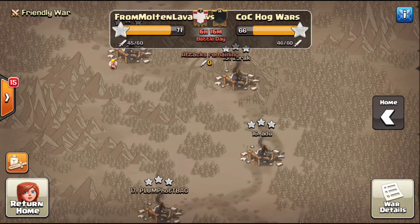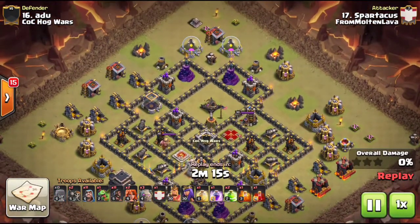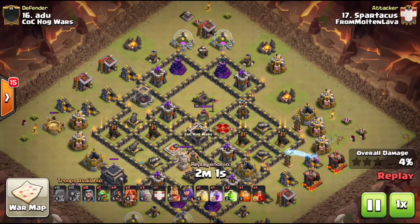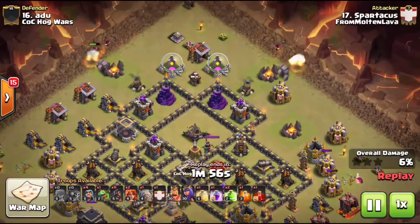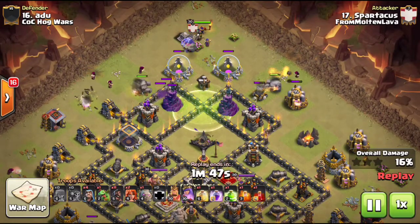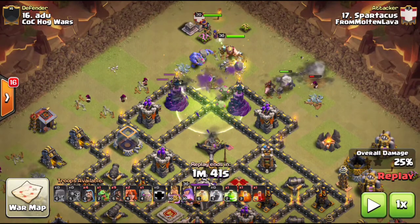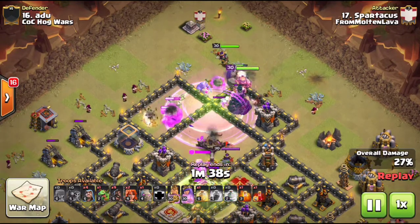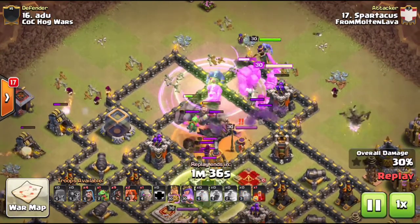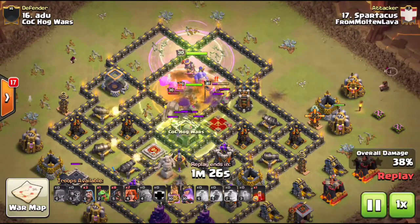Now we're going to watch another example using bowlers. We have Spartacus — the only max Town Hall 9 I've seen who hasn't unlocked hounds on this account. This is the ground master Spartacus. He dropped a couple wall breakers to pop those teslas and he's going to be entering at 12 o'clock. Notice he has each golem and a few wizards behind, again trimming trash. The wizards take out the archer tower so the bowlers cannot go left, and the king goes in and takes down the other one.